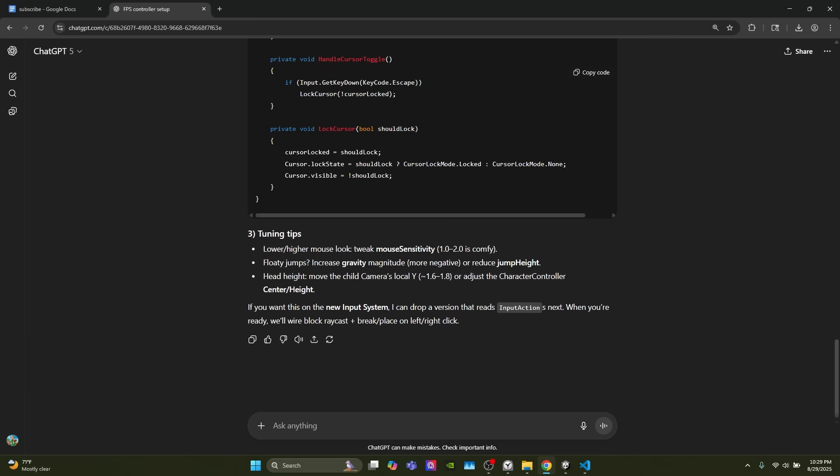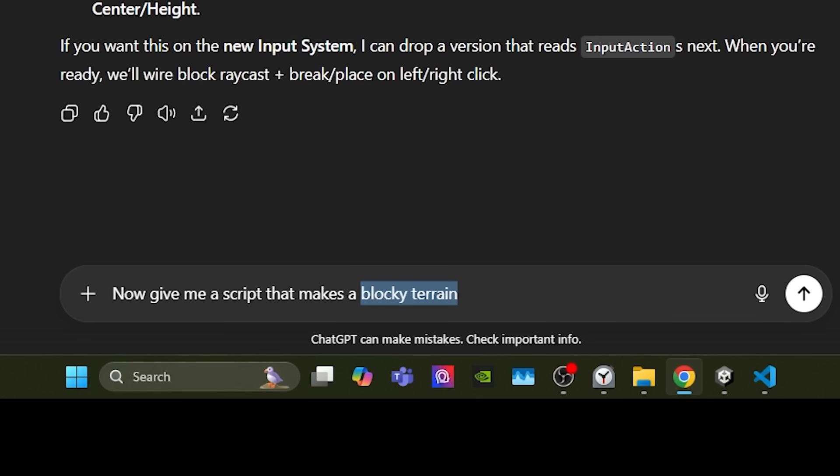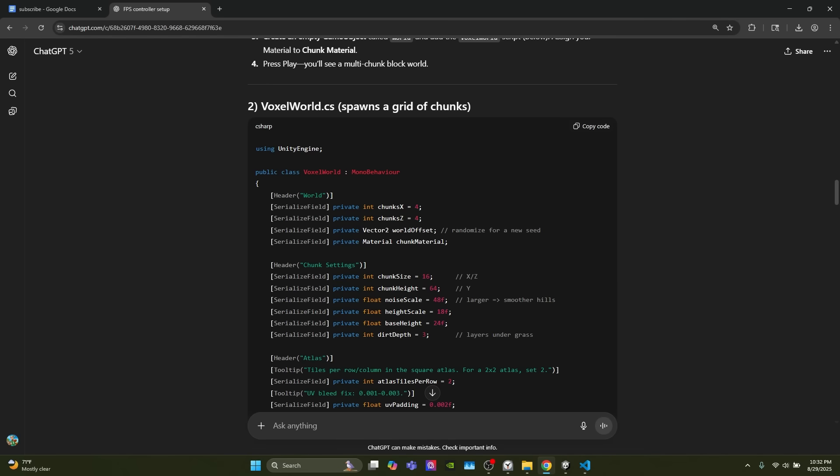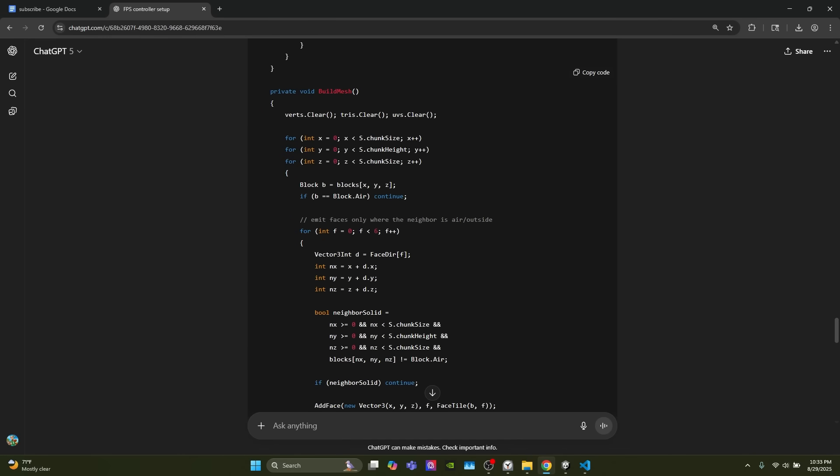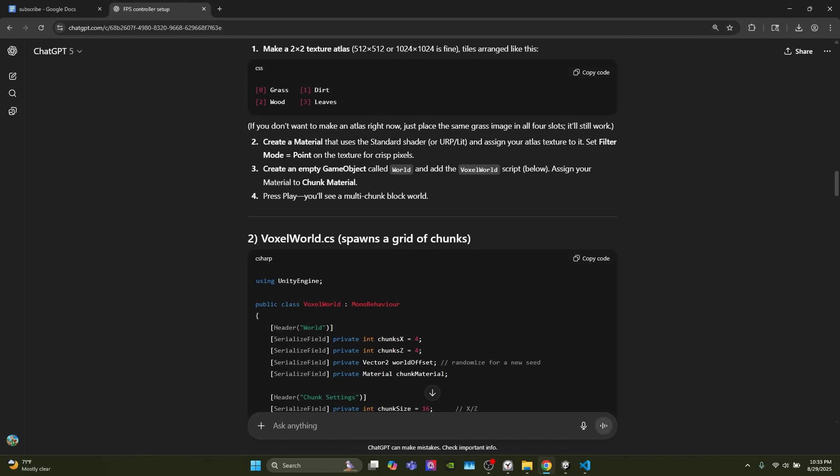Now that we have player movement working, it's time to generate some blocky terrain. Here's the prompt — very simple. It has generated two scripts for us: one called VoxelWorld which spawns a grid of chunks, and VoxelChunk which is quite a beefy script. I'm going to copy and paste these into the game.